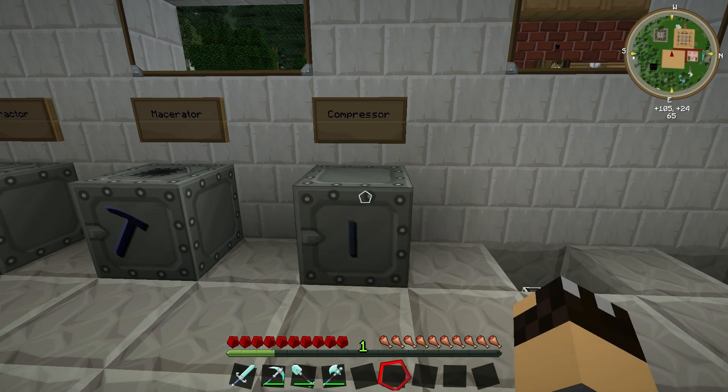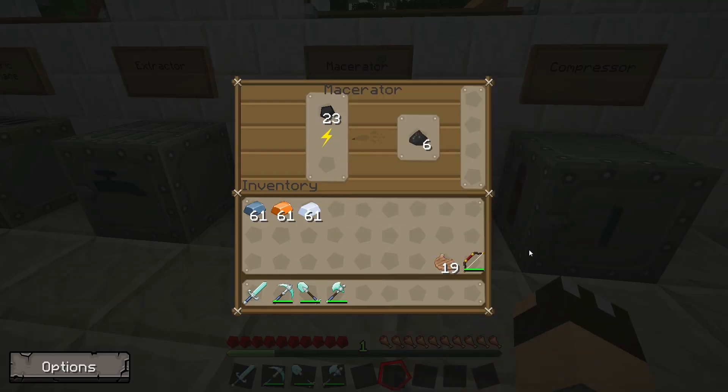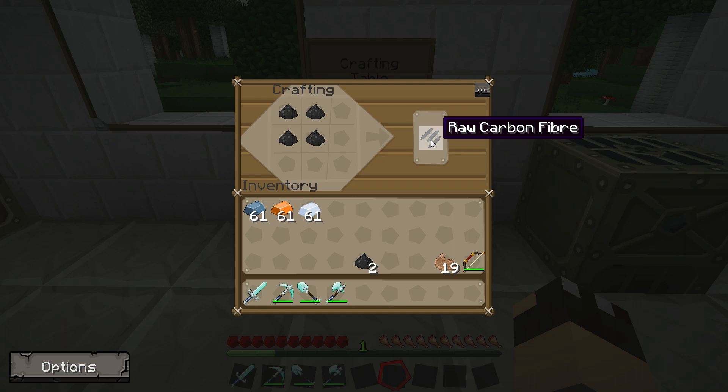The compressor has many uses and can press a number of different things, but the main thing we want it for, particularly over the next few videos, is to make carbon plating. First, we're going to need some coal — put the coal in the macerator. So now I've got six pieces of coal dust in the macerator. I'm going to head on over to the crafting table. You need to take your coal dust and put out four pieces in a square, and that will give you raw carbon fibre.